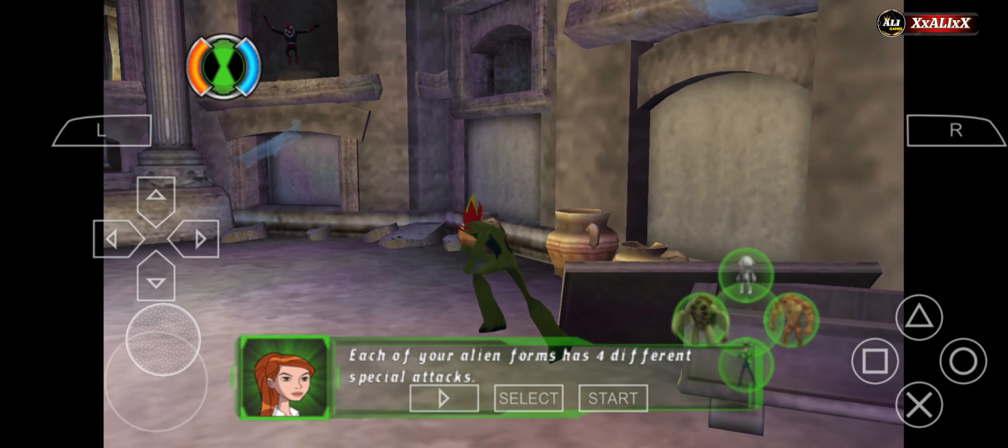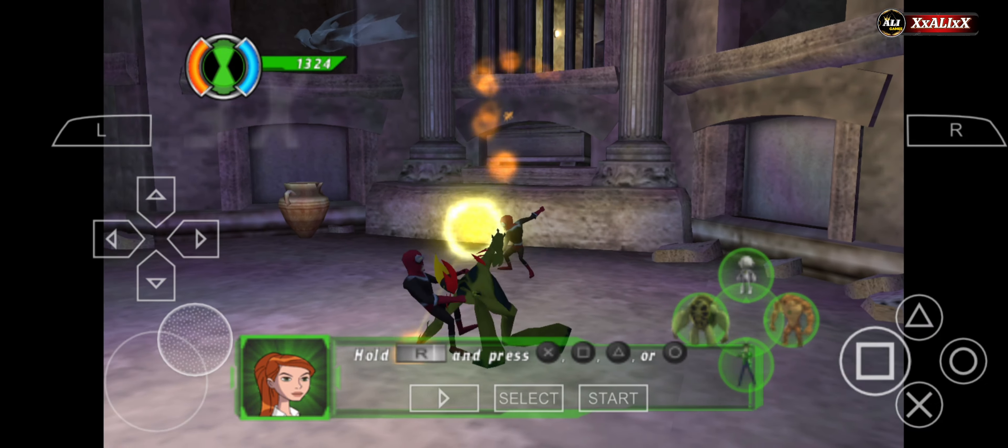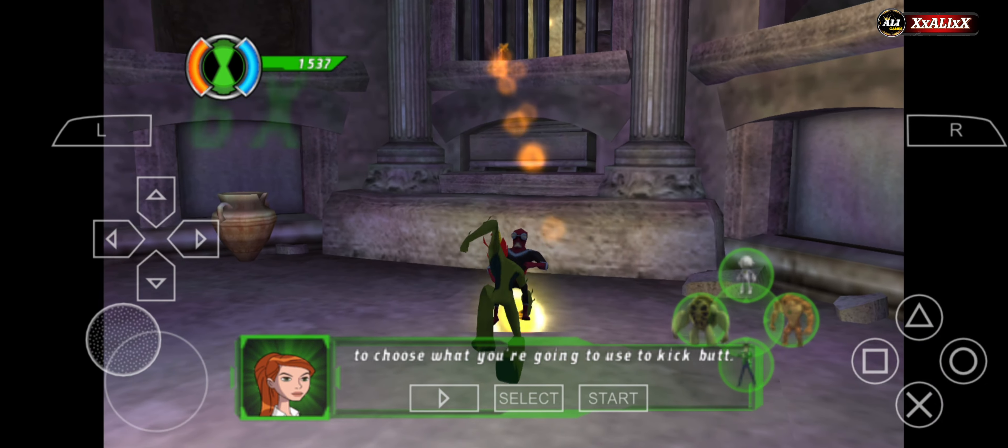Each of your alien forms has four different special attacks. Hold the R button and then press X, square, triangle, or circle. Choose what you're going to use to kick butt.